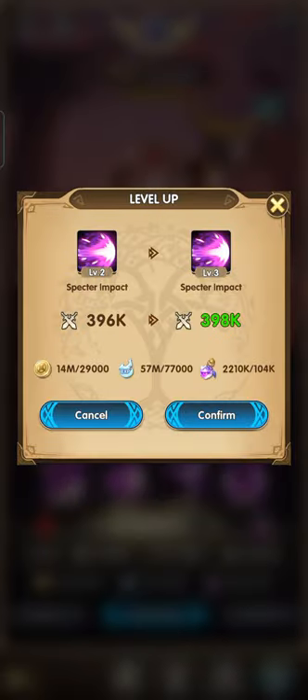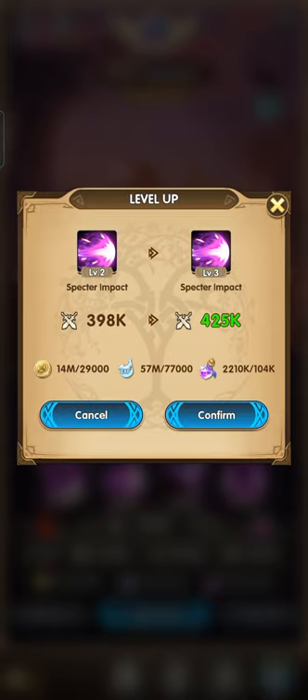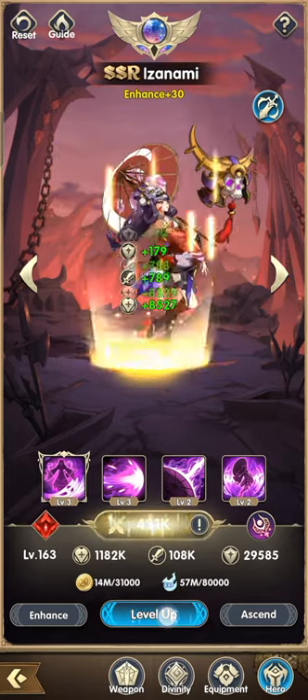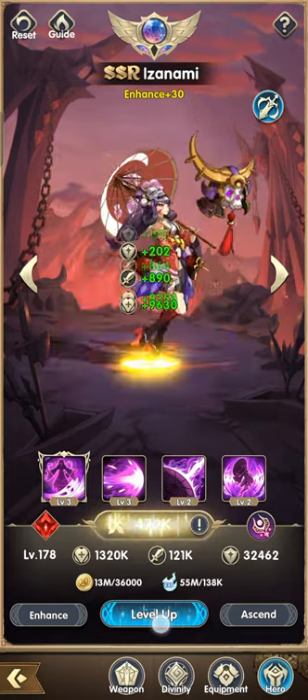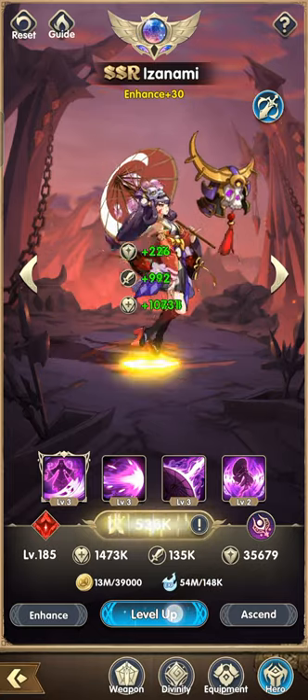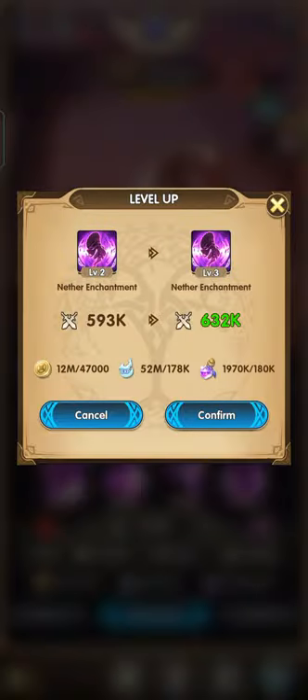At level 160 it's 404,000 stardust, 77,000 EXP, and 29,000 gold — stardust is always the most needed resource. At level 180 it's 136,000 stardust, 140,000 EXP, and 37,000 gold. At level 200 it's 180,000 stardust, 178,000 EXP, and 47,000 gold.